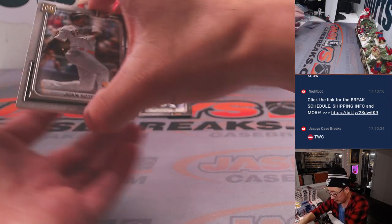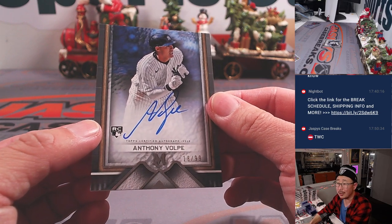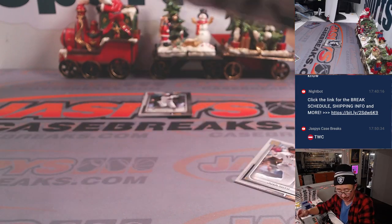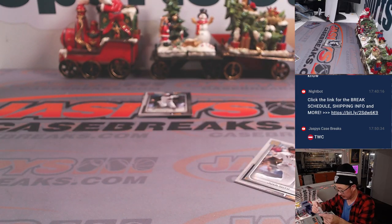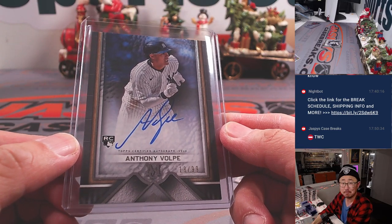And over here we have Anthony Volpe — rookie on-card auto, 18 out of 99. Nice, this is the kind of stuff we want to see. AL East — that is Kyle with the AL East.